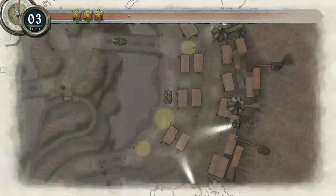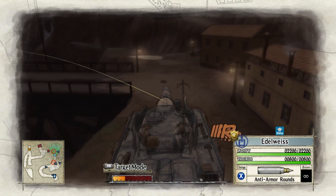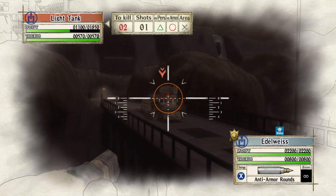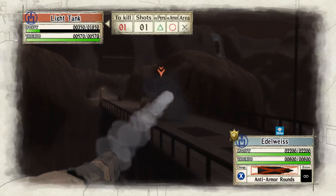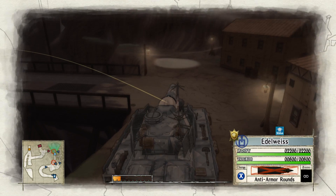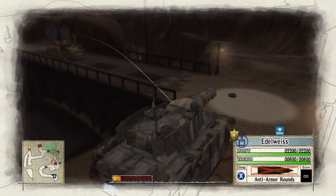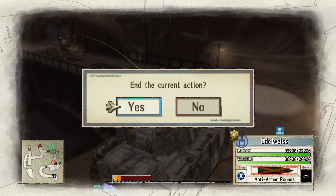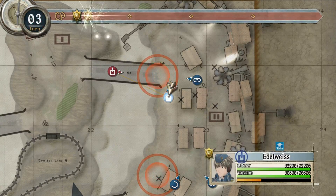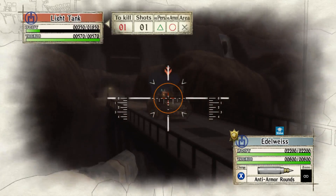Here we go! Might as well go for it at this point. More likely to land a hit, at least. Probably should have moved an engineer in first. I'll just have to back it off here. Entering combat! I don't know if I got that much of a damage boost from demolition boost, to be honest.